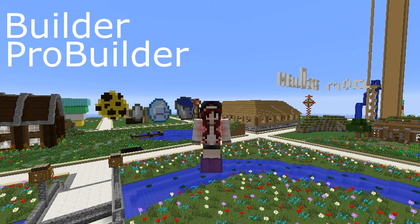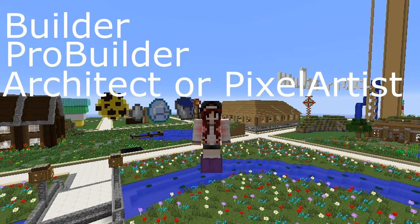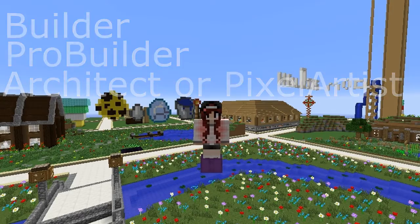Once you reach Pro Builder, you can apply for either Architect or Pixel Artist right now. There's Pixel Artist, Pro Pixel Artist, and I'm pretty sure there's Pro Architect. I'm going to show you some plots that would qualify for Architect and Pixel Artist, because a lot of people aren't sure how to get those. For those, you need to build.